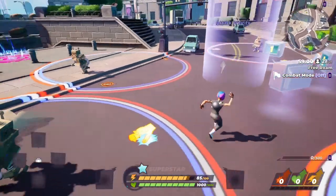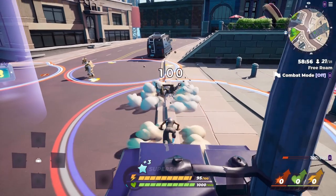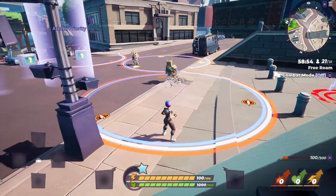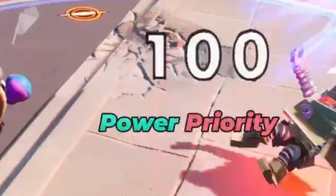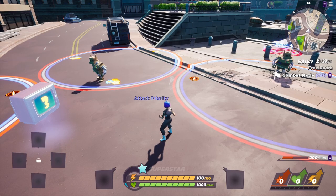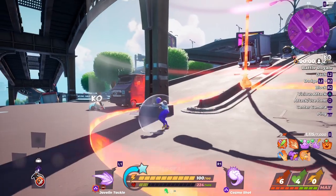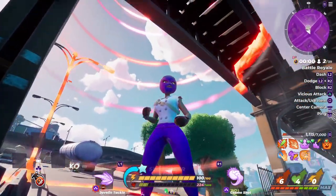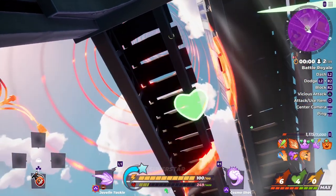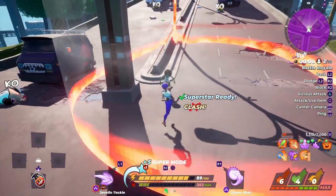Another really good counter against people with weapons is the flying kick, because you always have the flying kick and it will always be a power move, which means it will always have priority over weapons. So if you're ever in a pinch, do a flying kick — it will counter the weapons. This video was a little bit shorter than usual but hopefully you guys still enjoyed it. If you did, maybe subscribe, and don't forget to support other creators out there. I'll catch you guys later!